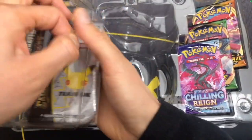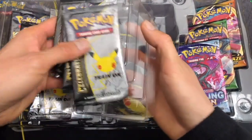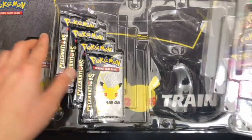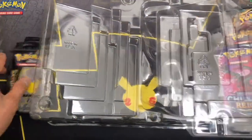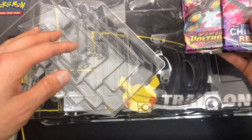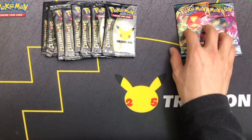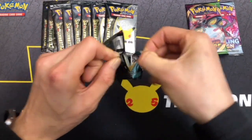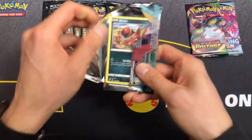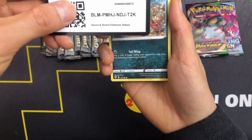We have four Celebrations Packs, and another four Celebrations Packs. Then we've got three regular packs — some Blaze, Wood Voltage, and Chilling Rain. Moved all the packaging material out of the way, got the packs all here ready to go. Let's open the packs on different days. I'll just open up these regular packs right now, then open the Celebrations Packs at a different time.